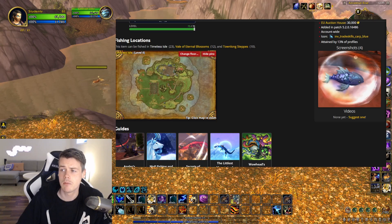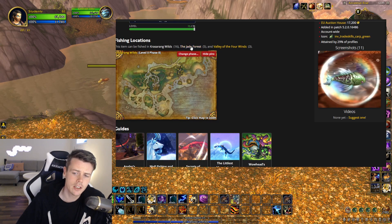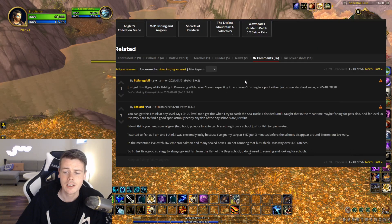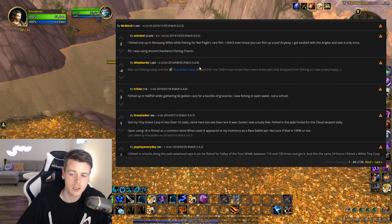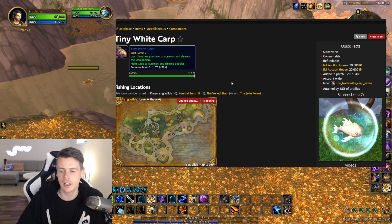Looking at the Tiny Green Carp, this one can be fished in Krasarang Wilds, Jade Forest, and Valley of the Four Winds. Some comments say they received it from pools, however there are tons of people confirming that it also drops in open water.